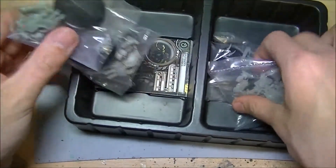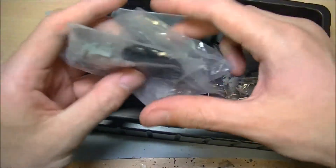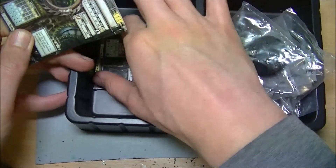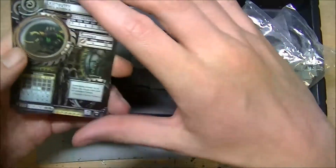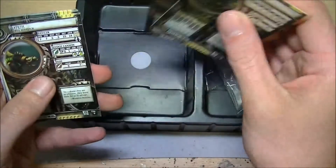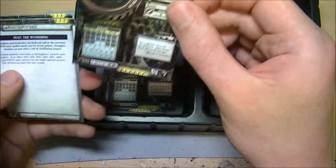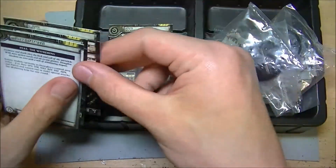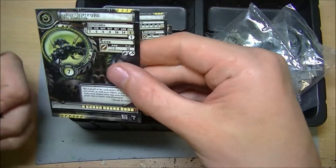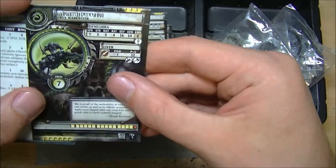All the figures that we need for this particular army, and their cards as well. We have the card for the Death Rippers - you get two of those. The Defiler, of which you get one. The Slayer, the Heavy Jack. And Warwitch Denegra.